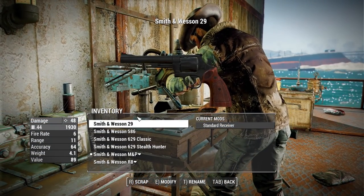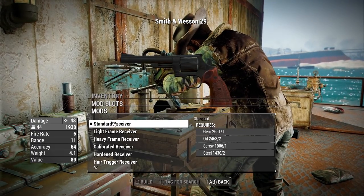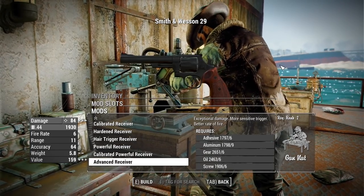Now let's take these over to the weapons workbench and check out all of their attachments. For most of these revolvers we just have the receiver section, which goes from standard to advanced giving us a base damage of 48 and a maximum damage of 84 with no perks.